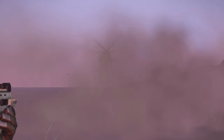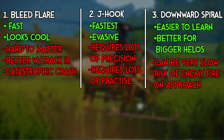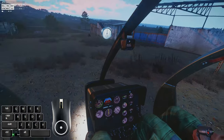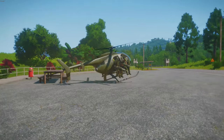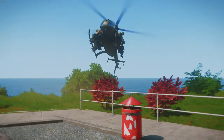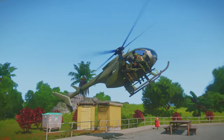In my last few heli tutorials for Arma 3 I covered things like key bindings, the types of landings and a basic look at how to do them, as well as emergency landings. But I never really went into deep detail about one of the most badass but also difficult to master landings in Arma 3's helicopter flight model — the bleed flare.